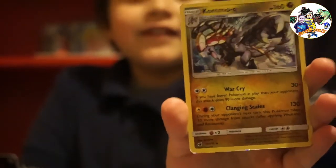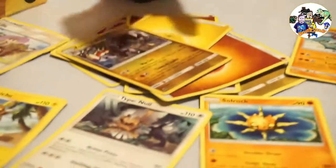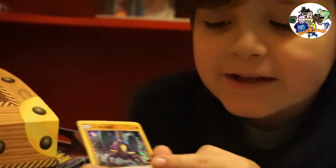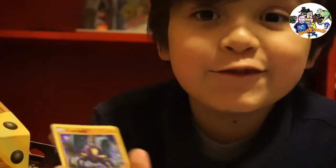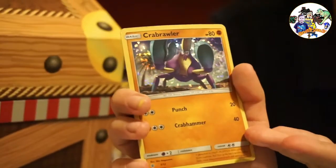Some more and some more, and here I have a special Pokémon card. I do have another special card, but I don't see what's so special - it has 80 HP and its punch attack does 20 damage, and its Crab Hammer does 40. So I suggest doing Crab Hammer every move.